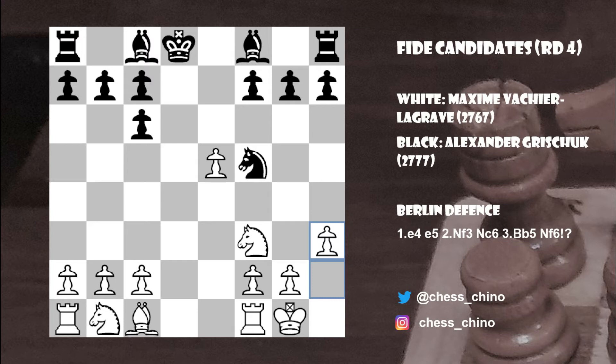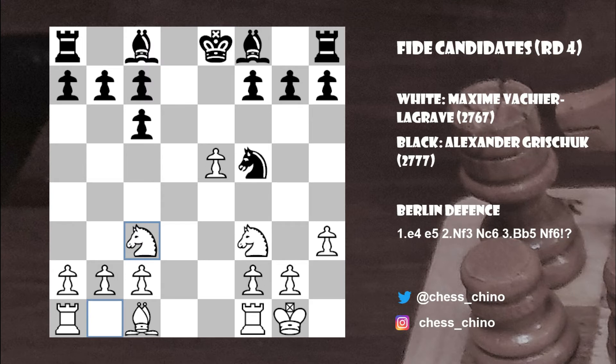After h3, we see King to e8, which Black wants to play anyway — it avoids a check on d1 and protects the f7 square. White continues with the normal development move Knight to c3. Now the typical move in this sort of position is h5, trying to secure the Knight on f5 and discouraging g4, because after exchanges you'll have an open file for the rook. h5 was met by the simple developing move Bishop to f4.